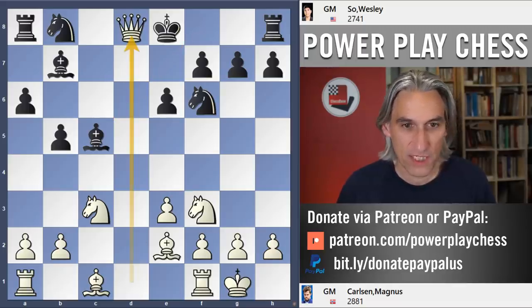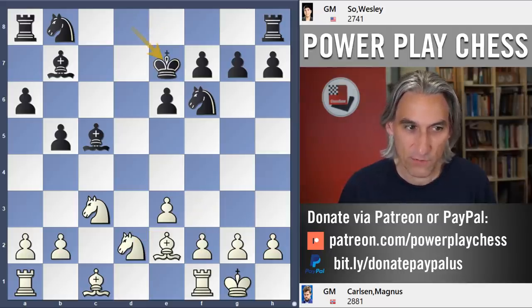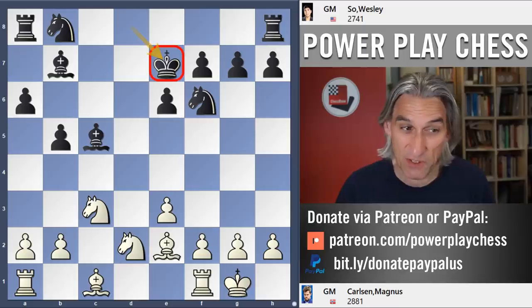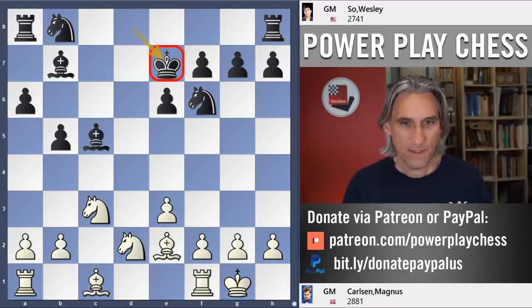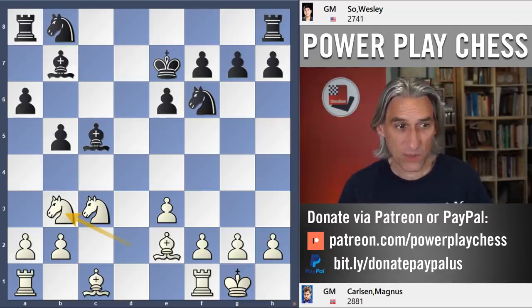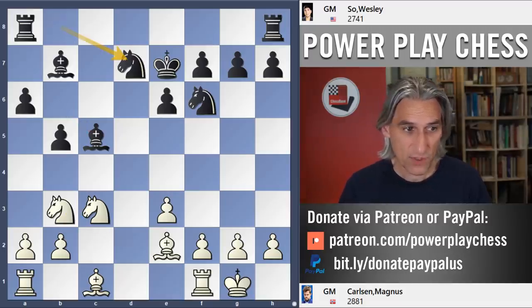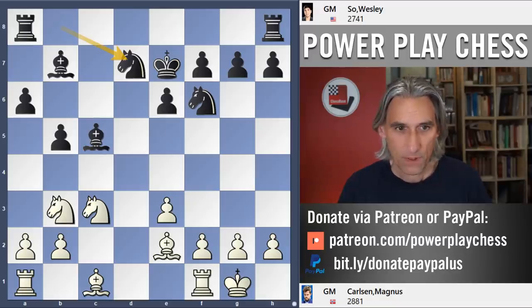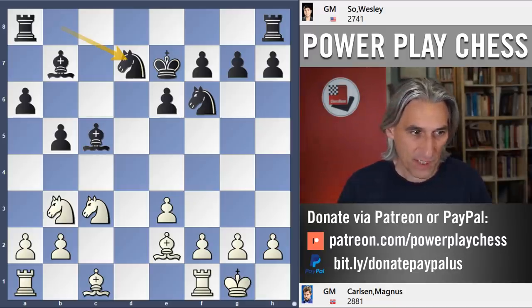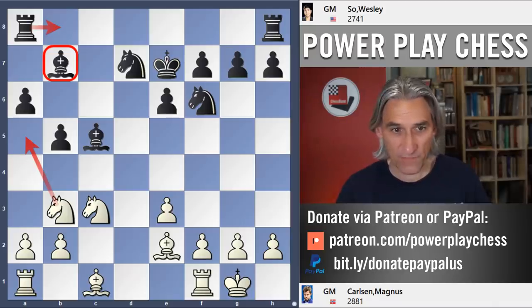Carlsen exchanges on d8, and the king does find a home on e7 — it looks fine at the moment, though it's not always secure there. The knight swings round. Previously, Wesley Soe has played bishop b6 against Carlsen, but in this game he plays knight d7, protecting the bishop. In that previous game, Carlsen played knight a5 and took the bishop but didn't really get any advantage.